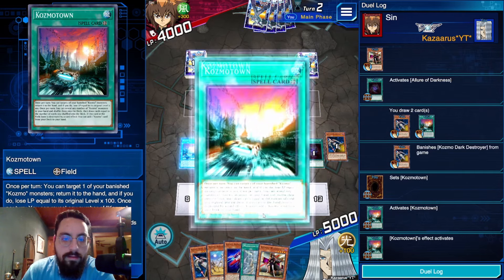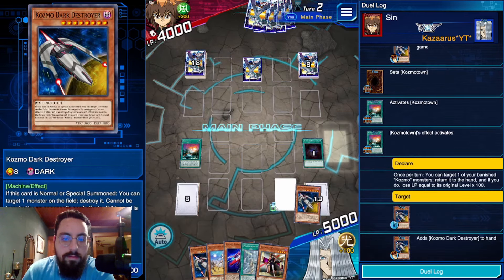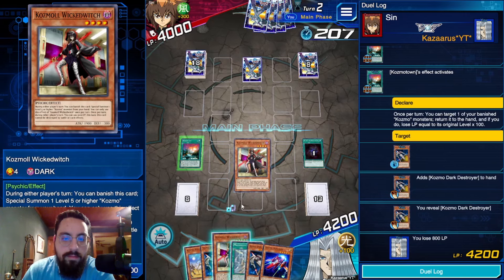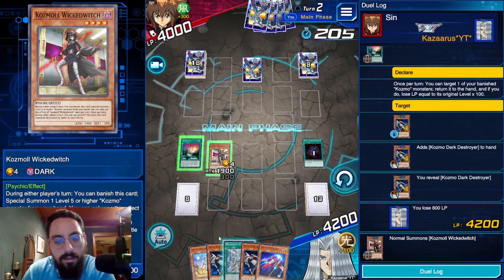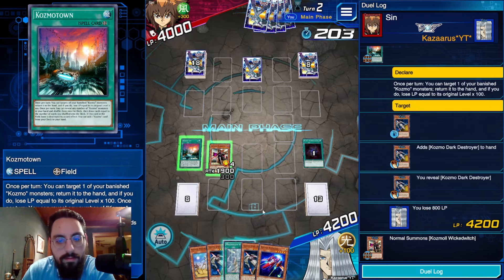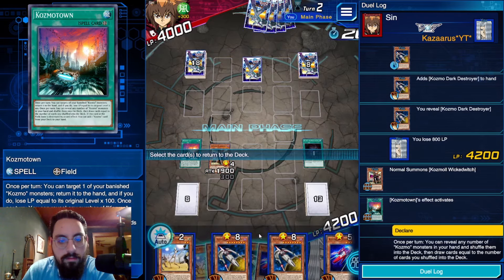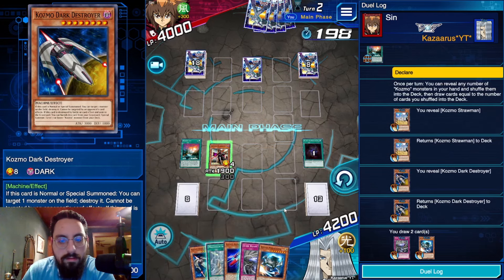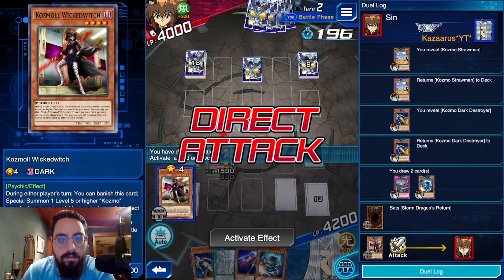Allure of Darkness is good when it's just a straight plus one because you drew Town. Actually, maybe that wasn't the best play — I should have left it banished so I could summon it off Straw Man. Yeah, that was a mistake. Now that I didn't do the Straw Man play, I'll shuffle these two back and draw two — two Storm Dragon's Returns. Beautiful response.